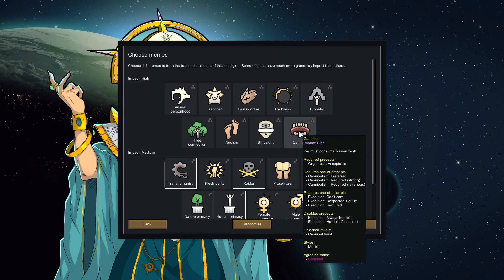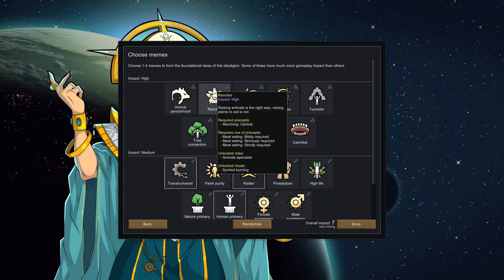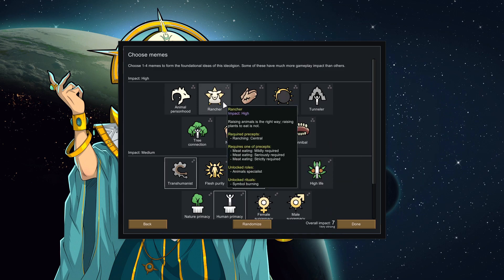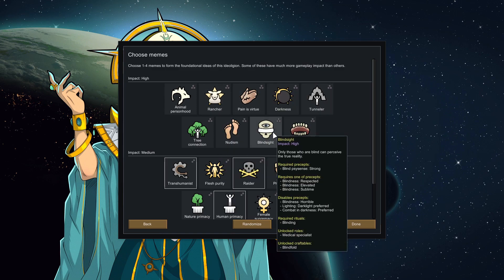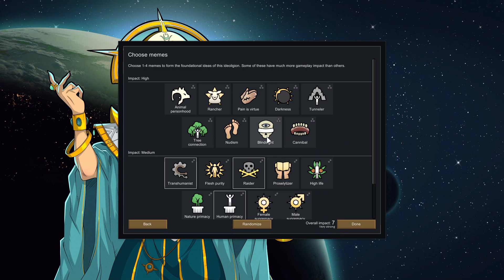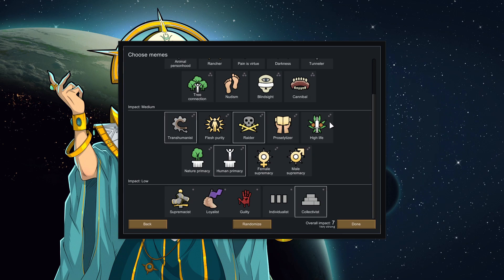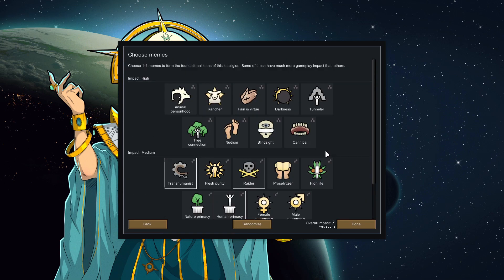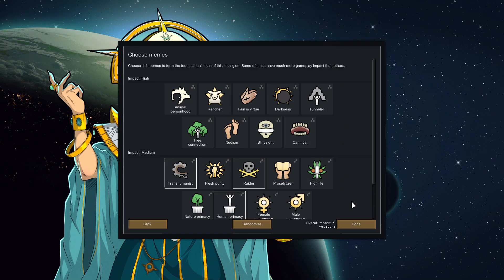With Supremacy you could basically have a cannibal cult going around raiding people and having slaves. There's also Blind-Sighted where the blind are elevated and honored — I'd be interested in doing that playthrough at some point. Or you could do High Life Transhumanists who are like raving high-tech people, which sounds quite fun. There are so many different playthroughs you can do, and I'm sure modded versions will add even more of these in future.